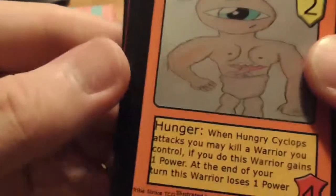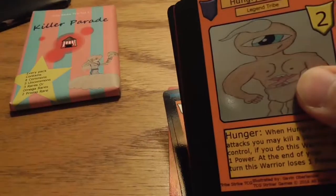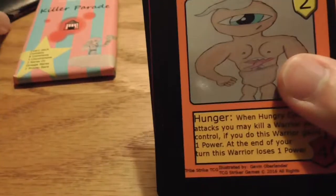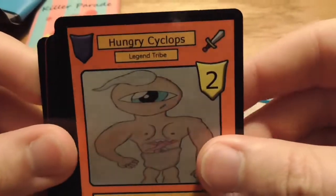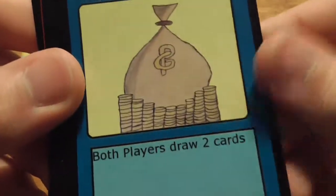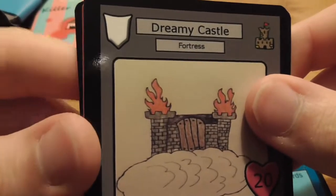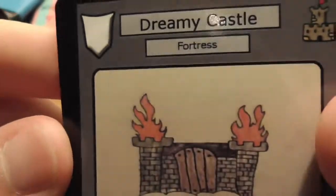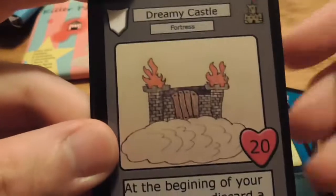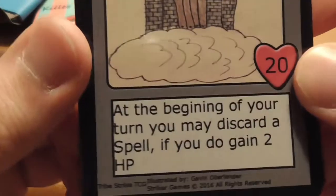We've got a Hungry Cyclops, another blue one — another Legend Tribe. Got a Fortune, it's another spell — both players draw two, seems good. Then Dreamy Castle, this is a fortress — kind of like the player's persona, I guess, your life total and everything. Beginning of your turn you can discard a spell to gain two health. That seems pretty good.